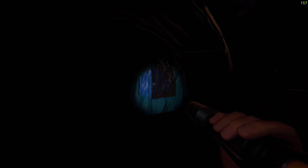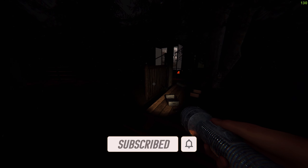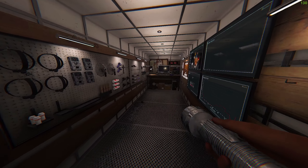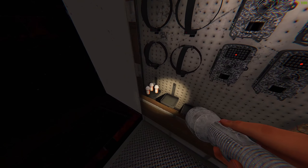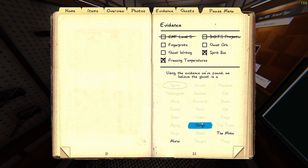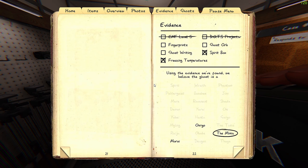Let me grab another camera and check my sanity. This ghost is being a sneaky boy. I was gonna do the candle trick but I don't have candles. Super low sanity though and it's still not attacking me. Mimic makes sense but we need ghost orbs to confirm. I'll also consider the Onryo — it would also have ghost orbs. Been so long since we've done this.